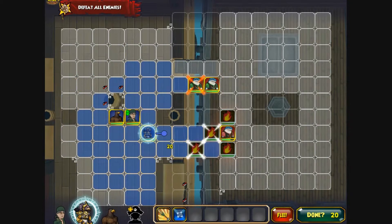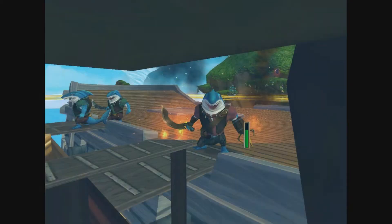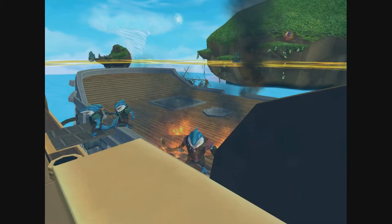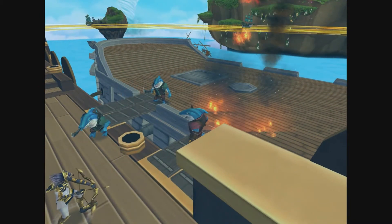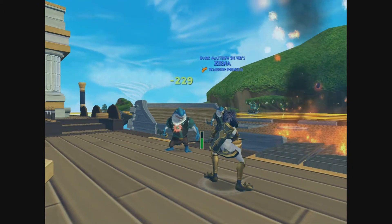As for her appearance, she looks like a better version of an Archean Amazon archer since she's the warrior princess — so she has a crown and her eyes look better. I think her bow looks better too, though I don't really know the difference because I haven't seen one in quite a while.